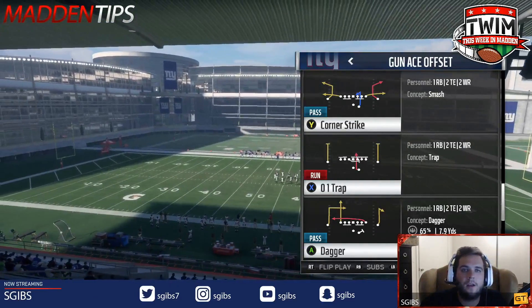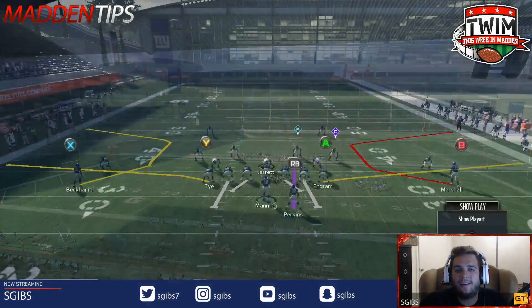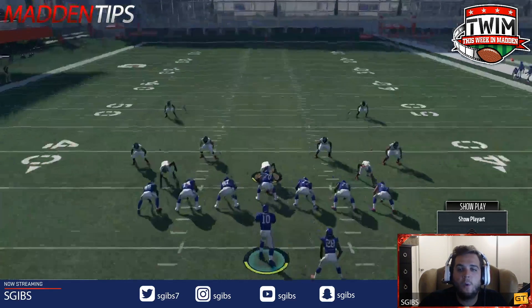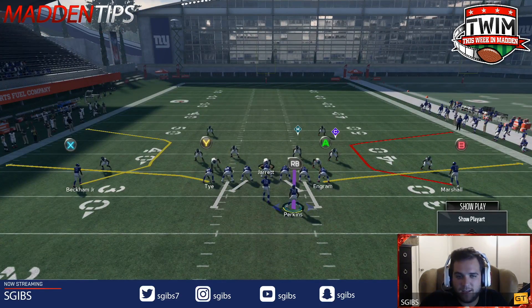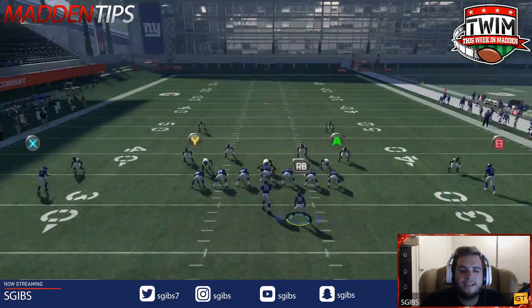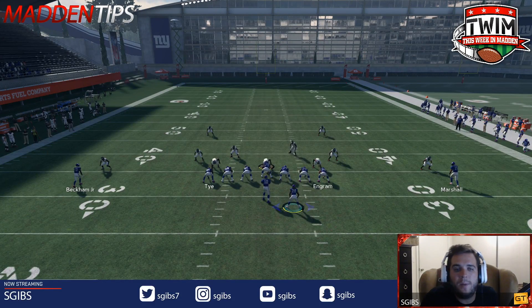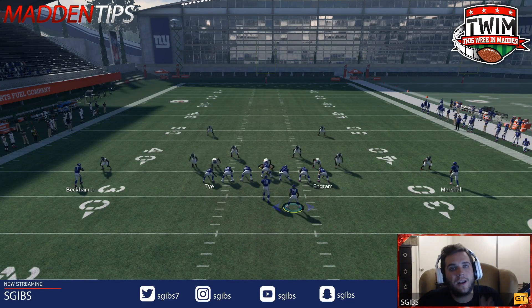Let's talk about a great way to attack man-to-man cover one. The formation is the Gun Ace Offset, found in the Seattle Seahawks offensive playbook. What I like about it is that all of our receivers in this formation, in most situations, can get free from press coverage. We run outside corners — Beckham and Marshall won't get pressed — and our inside tight ends will also not get pressed, so we can put them on slants, ends, drags, whatever route we want. They're not going to get that chuck.